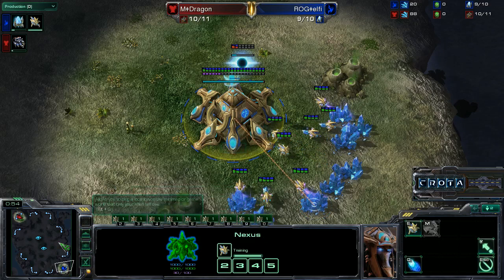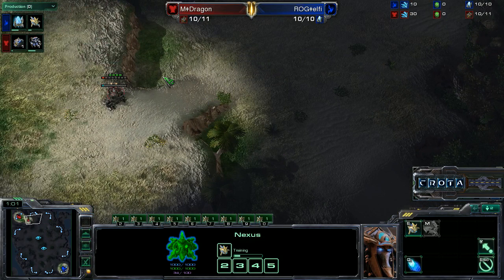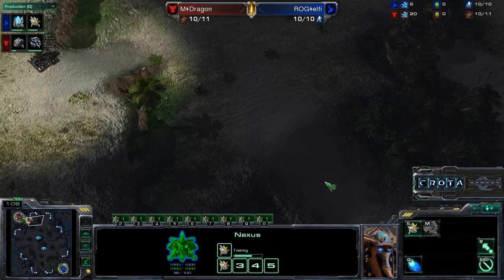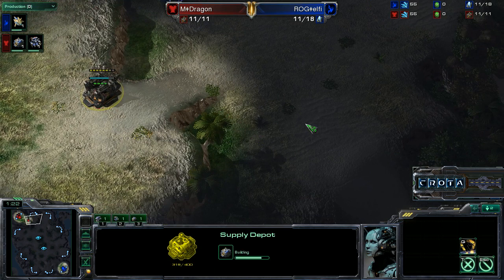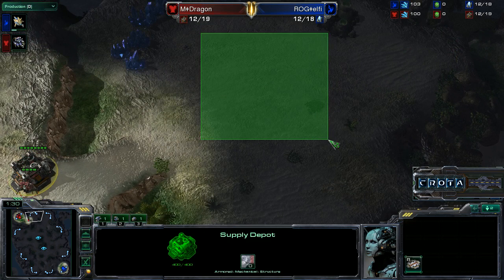Now in a Protoss versus Terran matchup, what you really have to be careful about as a Terran player is the fact that this ramp is so close to the main entrance. If a Protoss player is able to get up here and start laying down force fields on this ramp, any reinforcements trying to come down the ramp will get stuck. Then the Protoss player can just hug the far edge and put pressure there.